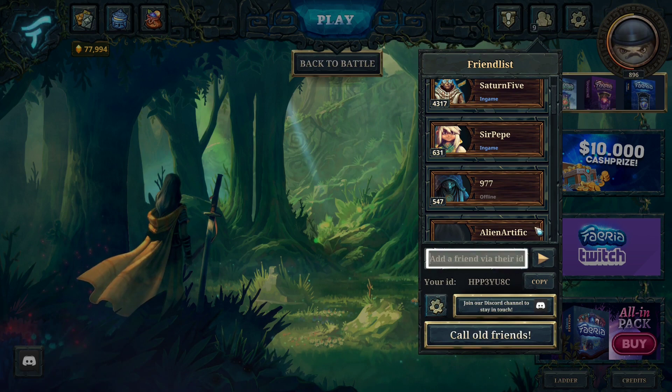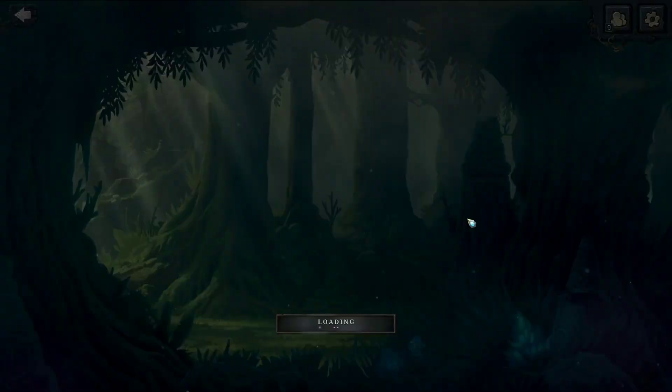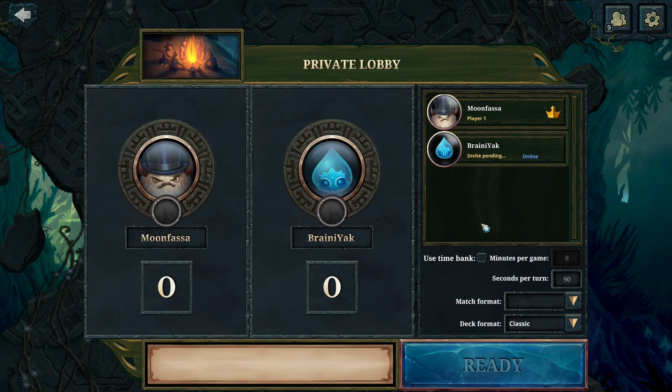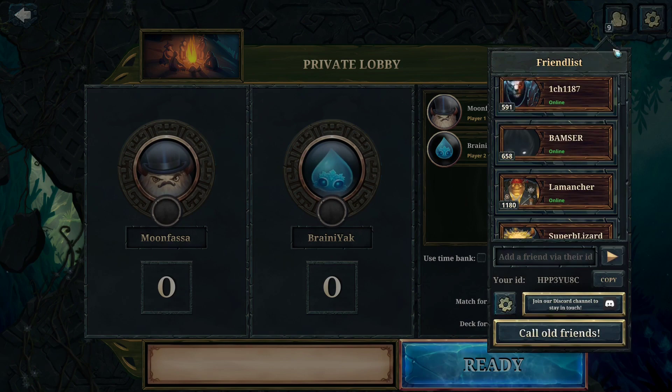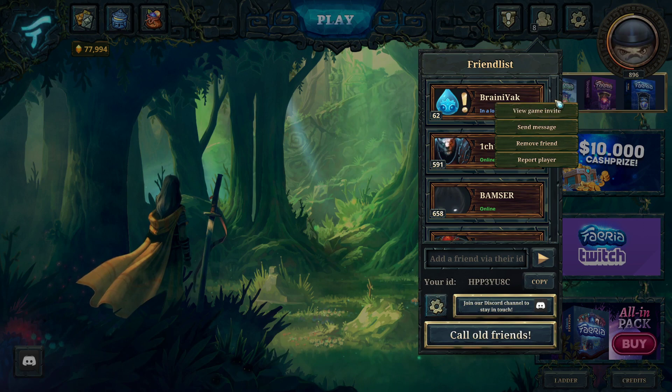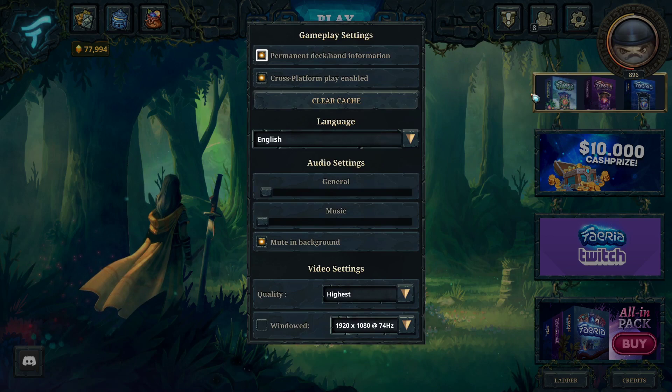Let's go back to the invite to lobby option and take a look. Once you invite, you'll be put into a lobby while you wait for your friend to accept. You can invite more friends to join as spectators as well. If this isn't working, be sure to check your settings and tick the enable cross-platform option, because the person you're inviting may be playing on another platform. You may have to check this option also if you're doing co-op things.